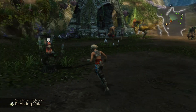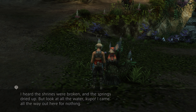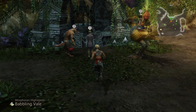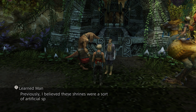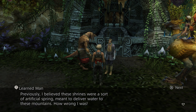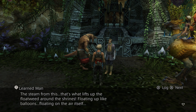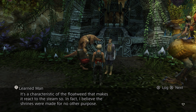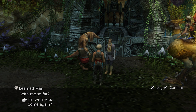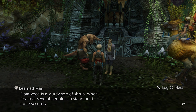Yeah, this music is great — the Crafts Moogles are back. The shrines are actually working now; they have water in them. You can create steam which makes the floatweed rise like balloons. The floatweed actually creates platforms for you to access different areas of the Mosforan Highwaist, as I was probably going to explain here.